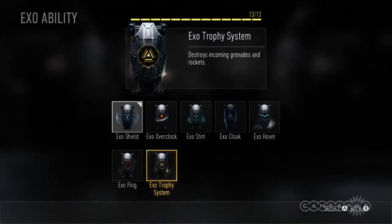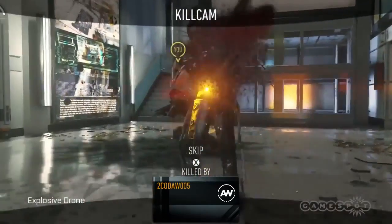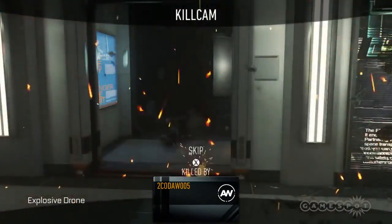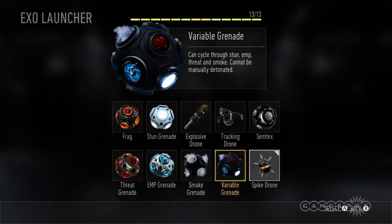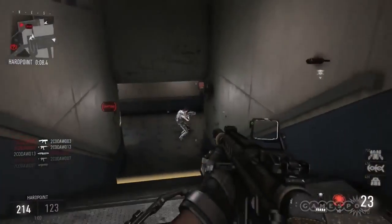And lastly, you've got the EXO Trophy. Power on this EXO ability and destroy any grenades or rockets headed towards your face. Since we're talking a total of about 10 different projectiles that can end your life, the EXO Trophy is definitely worth considering.